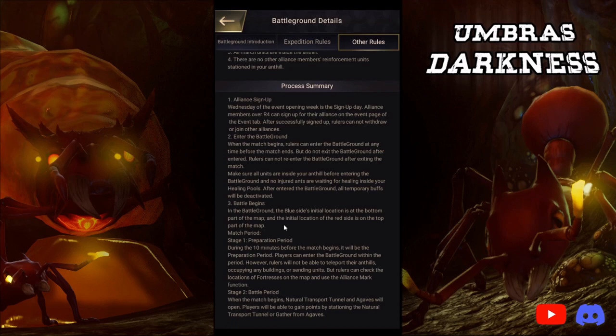The blue side's initial location is at the bottom part of the map, and the red side is at the top. During the 10-minute preparation period before the match begins, players can enter the battleground. However, rulers won't be able to teleport their anthills, occupy any buildings, or send any units — but they can check fortress locations on the map and use alliance mark functions. If you use Steam, Line, or Discord like I do, you'll be able to talk to your alliance members and work out a strategy. Stage 2 is the battle period — when the match begins, natural transport tunnels and agavs will open, and players gain points by stationing at transport tunnels or gathering from agavs.